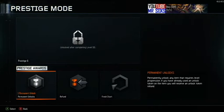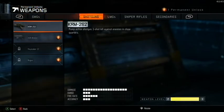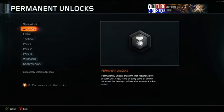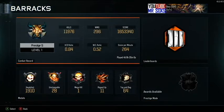Okay, prestige 5. Let's get my permanent unlock — I'm going to be strategic here and unlock the SVG, because this is the last sniper I need to get diamond on sniper rifles, which will help me go for dark matter. So that's it, but hold on a second — let me show you my stats.